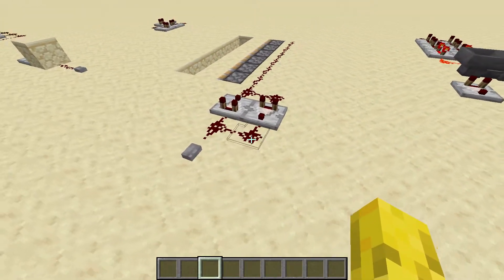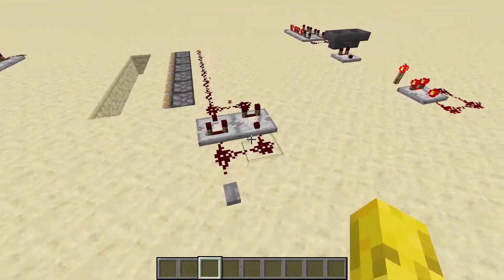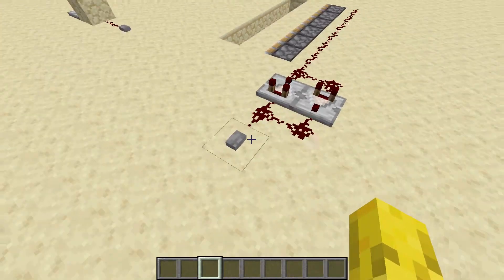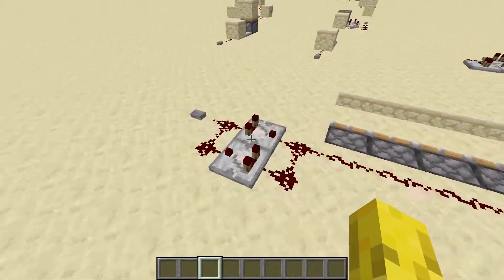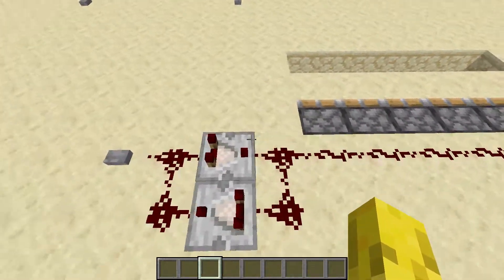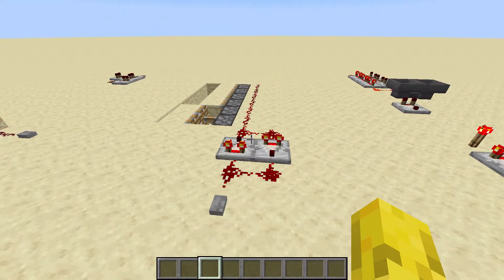Now this is a pulse extender. You press the button and it lasts a certain amount of time. You can add repeaters to make it last longer. As you can see, it uses comparators, so the pulse goes lower and lower.